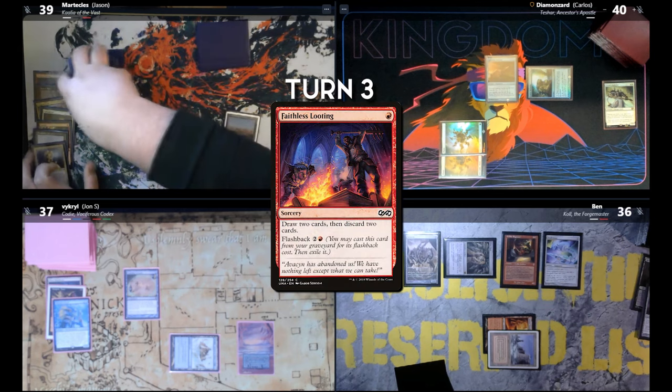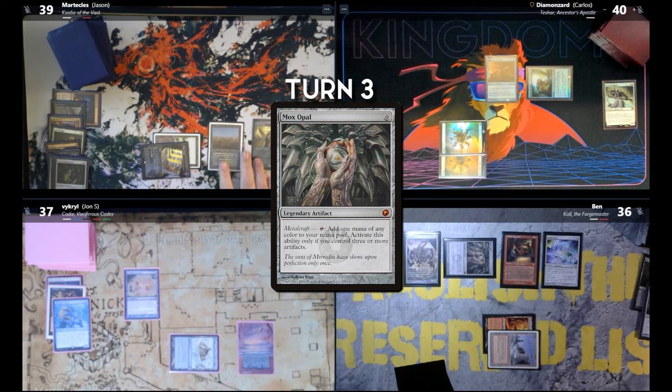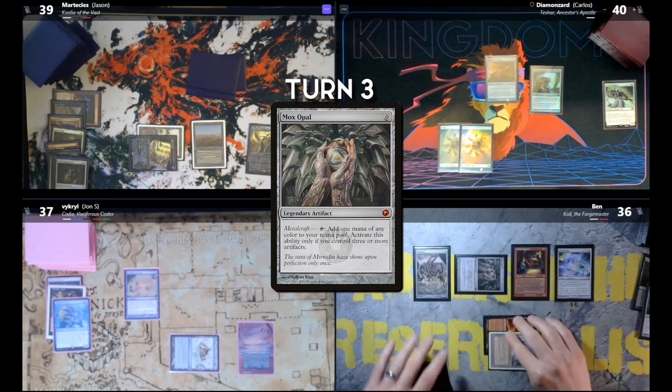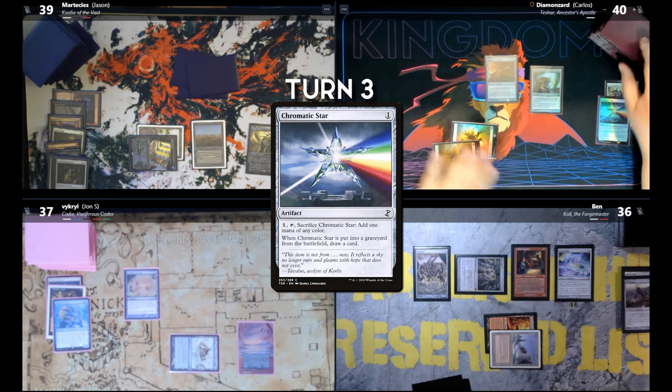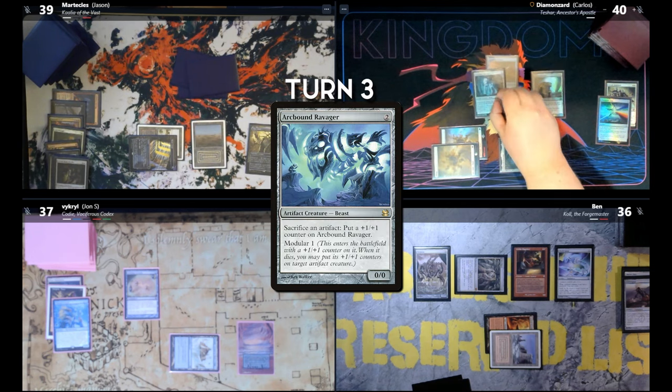Mana Crypt. Flash back Faithless Looting — draw two. Play a Mox Opal — pass the turn. Chromatic Star — get a white, draw a card. Gemstone Caverns. Earthbound Ravager — I'll equip him, why not?